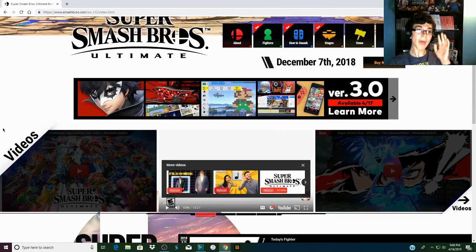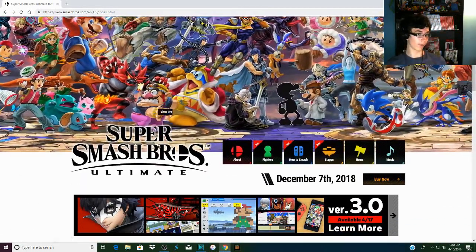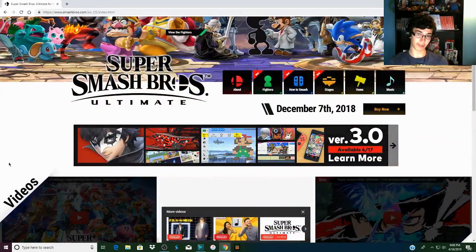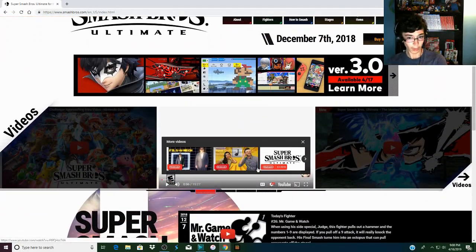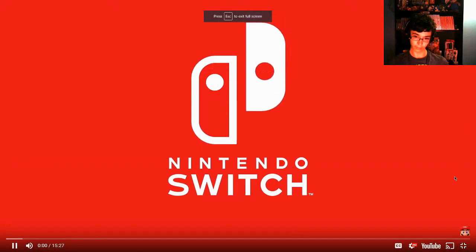Hey guys, and welcome back to another video. So we have some quick little news things here for Super Smash Bros. Ultimate - not official news, kind of like a reaction thing. The 3.0 update is apparently coming tomorrow, so let's watch this little showcase video and see what's in it.